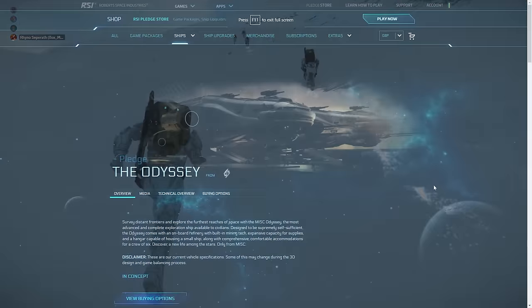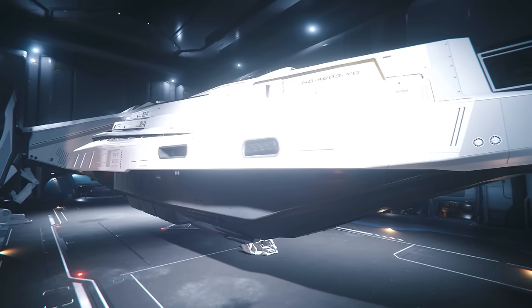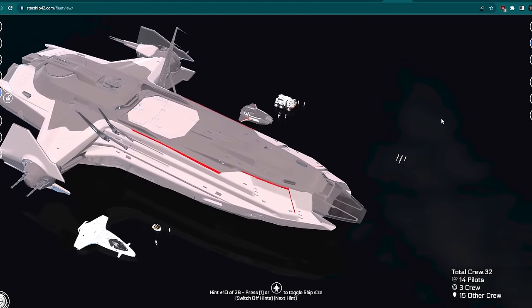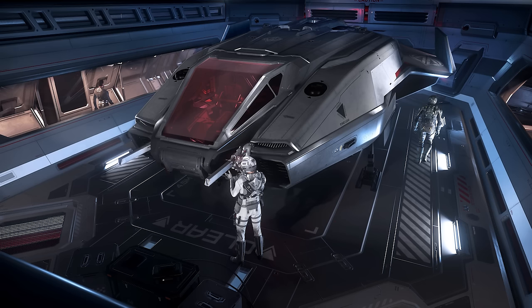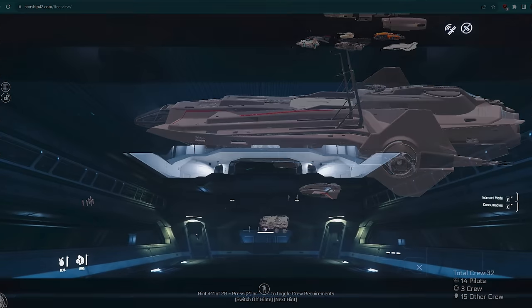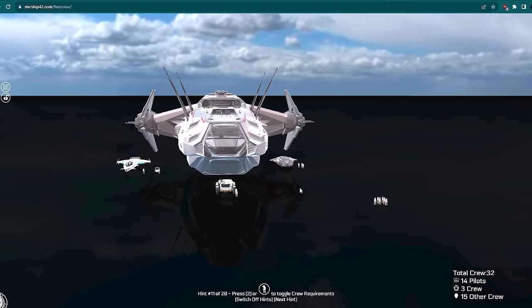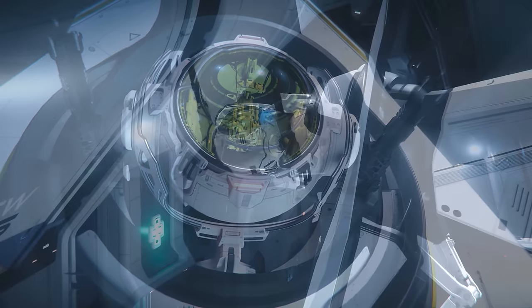We will dissect their in-game roles, technical specs, and how each ship will provide different ways to line your undersuit pockets with UEC. First up, the Anvil Carrack — a large-size military pathfinder ship that has been civilianized into your go-to for interstellar expeditions. The package includes a Pisces as its snub ship and an Ursa rover for ground operations, a combination perfect for planet-hopping adventures. It also comes equipped with a hangar that can fit a small size ship such as the Pisces at 13 metres, and can just about cram in slightly bigger ships such as the 100 series at 19 metres.